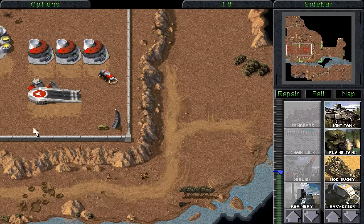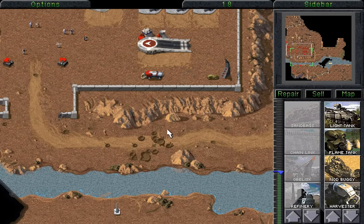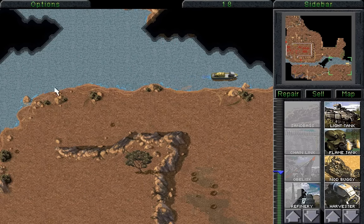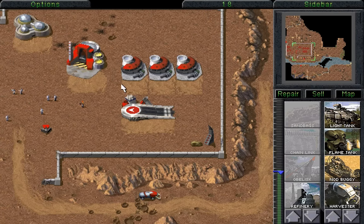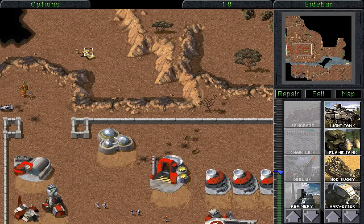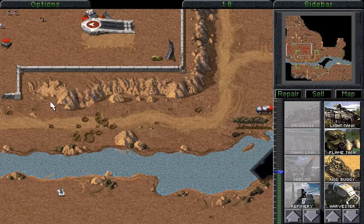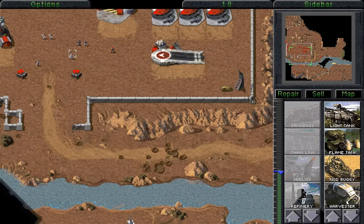Those are poor infantry units — they're not getting anywhere at all. That one might get somewhere, but then this will happen. So, no. Here comes one tank — that tank is in some serious, serious trouble. Serious trouble. Yep! Two shots from the Obelisk will deal with that tank.